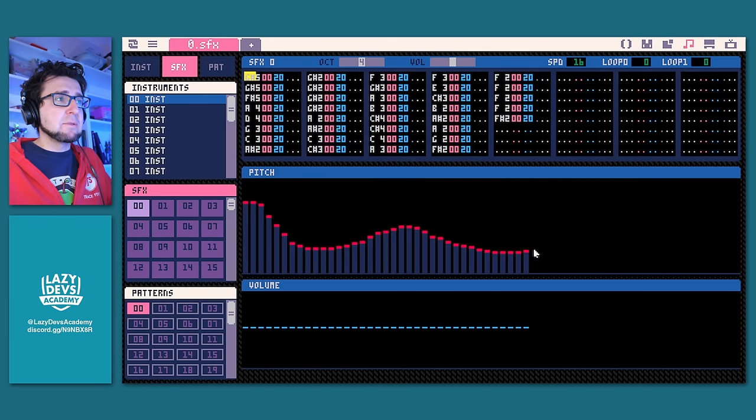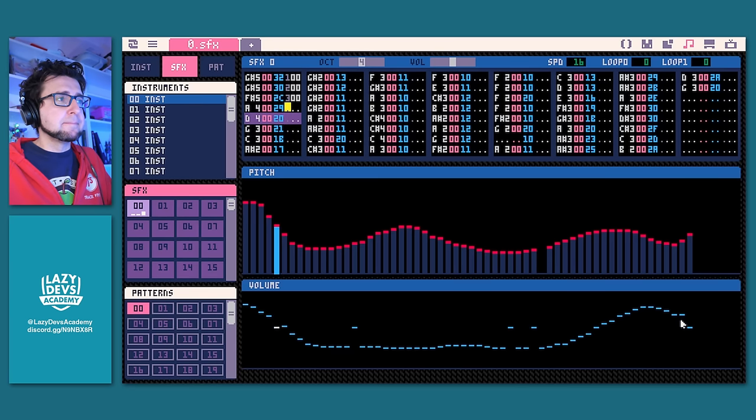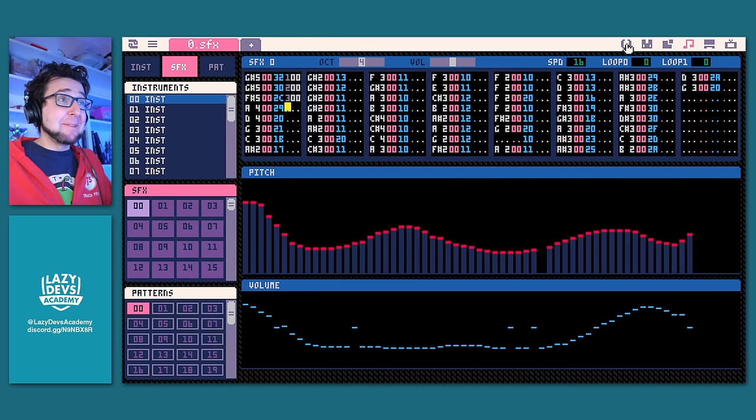I think we have two noise generators and we layer them on top of each other, or make one modify the other, which breaks up the repetition. Once you create an instrument, things get a little easier — more like Pico-8. You can just draw your melody, play sound effects, change speed and looping. Once you have your instrument, you can use those sound effects and arrange them into patterns the way you used to — but now you have eight channels. That feels good.